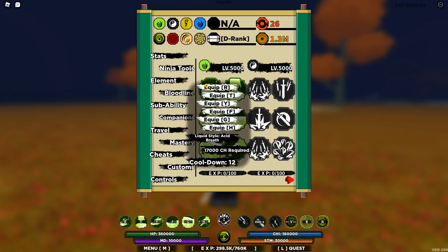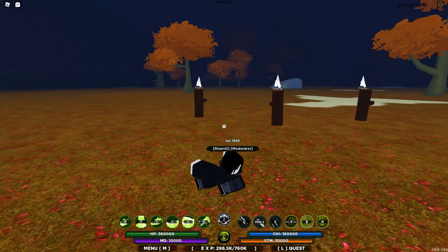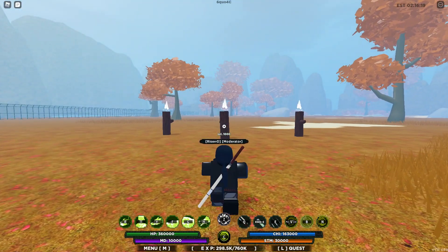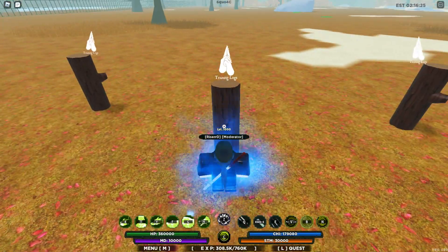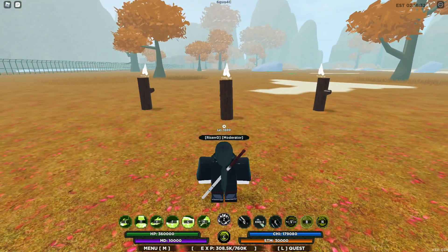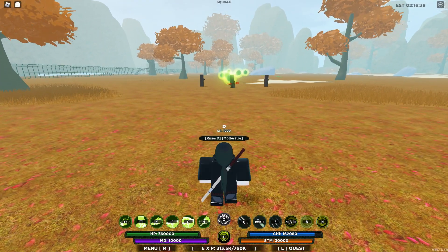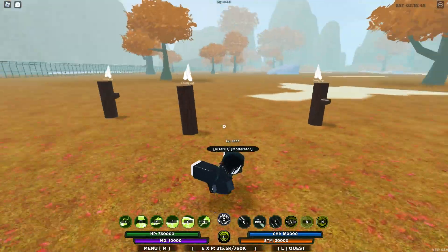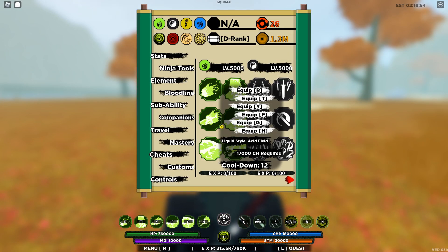Move one is called Liquid Style Acid Breath. I've already used it and it's pretty good — it reminds me of one of the concho moves. It sprays out like balls. Basically you shoot them and it does like two tick damage per sphere that goes through, and it does 4.2K on max stats. Pretty decent. However, I would advise you to use this at pretty close range, because it kind of goes to the side if you do it long range. It's still good against pretty big groups, but it doesn't deal too much, so it's not really the best in my opinion.